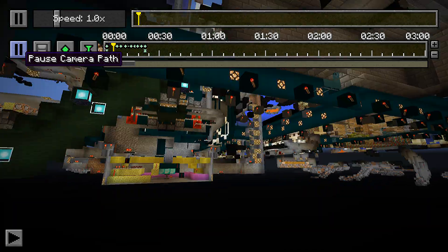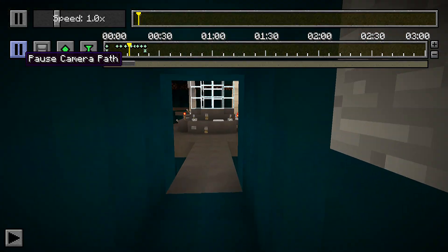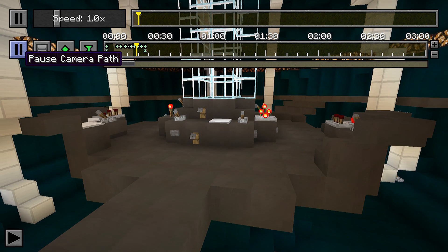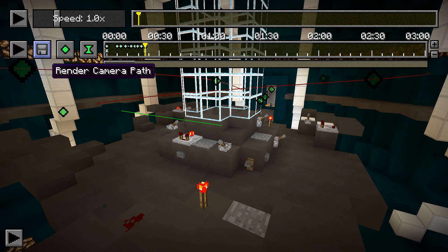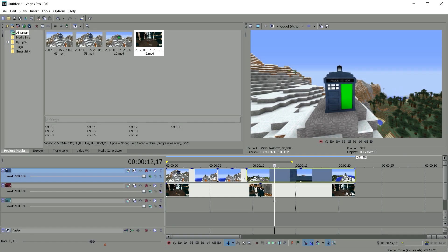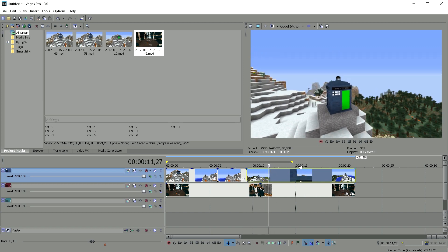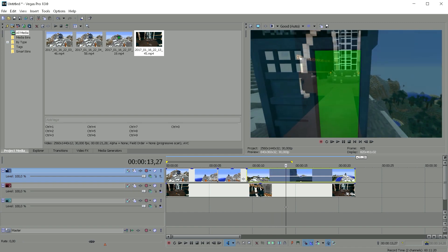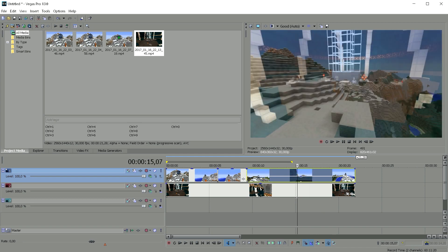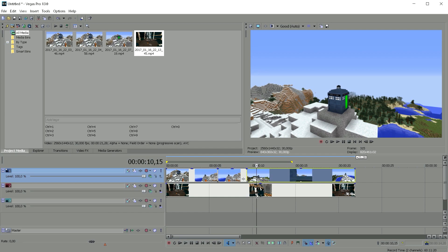It's going to look very weird, and that's perfectly fine because all that needs to sync up is the last little piece. Back in the editor, the interior render sits underneath the exterior and isn't visible anywhere. Decreasing the opacity of the top clip shows the interior clearly matching the motion of the exterior shot. Now we just need to make the green screen transparent using a standard green screen effect.